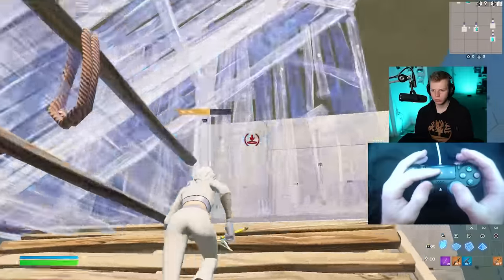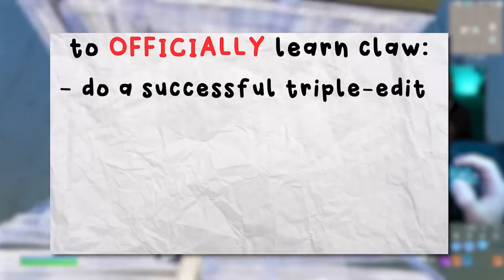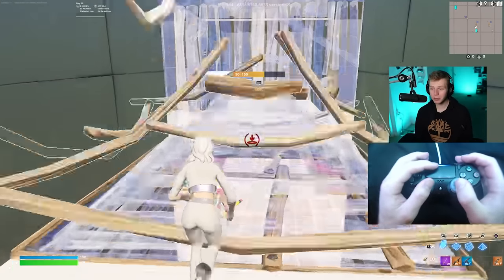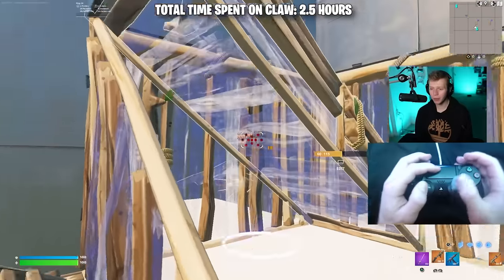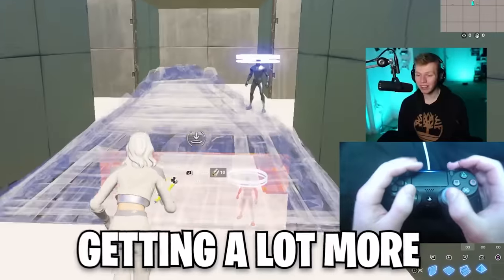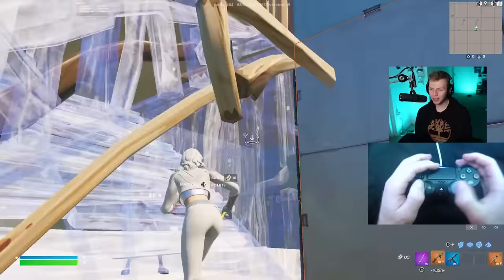Let's get back to the grind. That was my first clean triple edit — that was first on the list. We can officially check off 'do a successful triple edit.' I've now been in this peace control course for like an hour and a half, maybe coming up on two hours. I'm definitely seeing some big improvement — getting a lot more consistent with all my shots and all my edits. It's starting to come together; I'm starting to learn Claw.